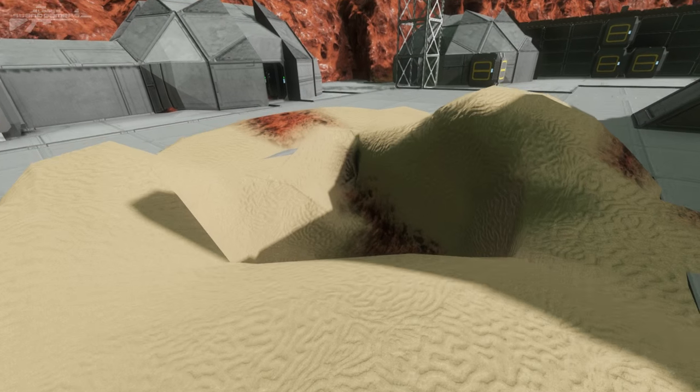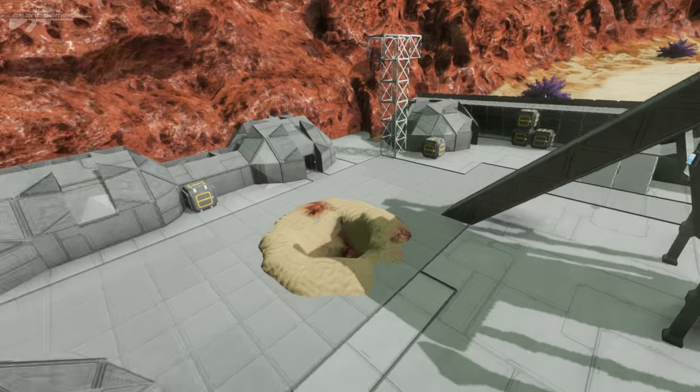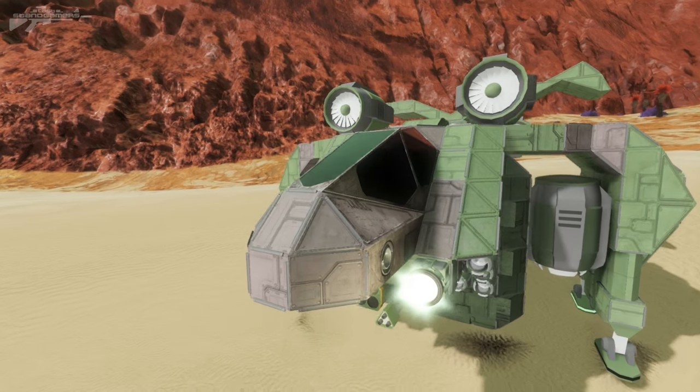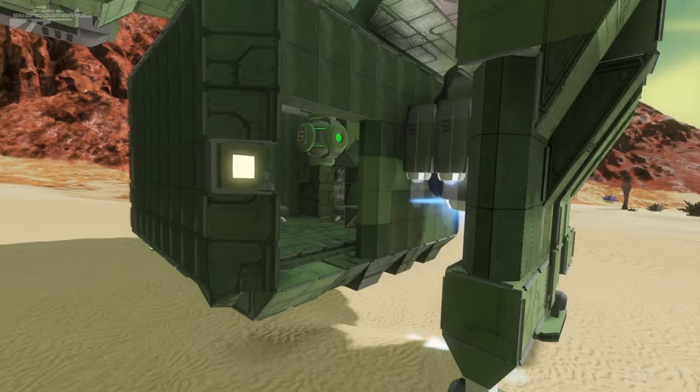We've also got the hole in the middle where the sergeant loses his legs to one of those giant bugs. Really cool little idea. To finish this off, I've also built myself one of the dropships from the movie — you can see the dropship has a door at the back, which is what comes to extract them from the fortress at the end.